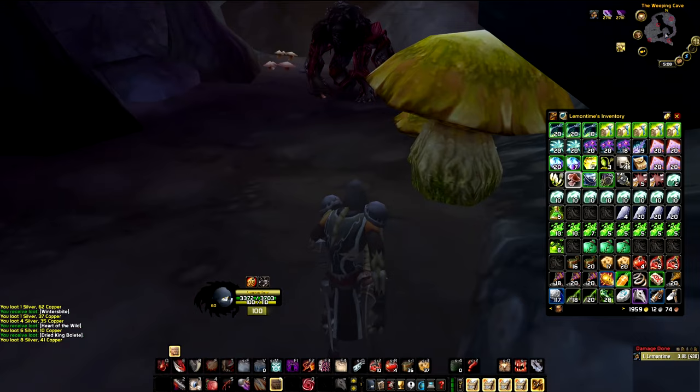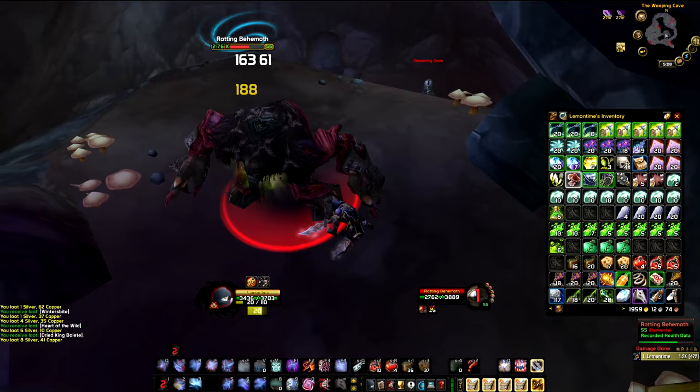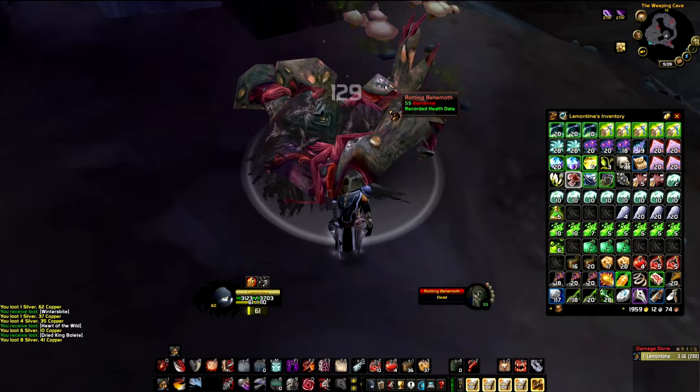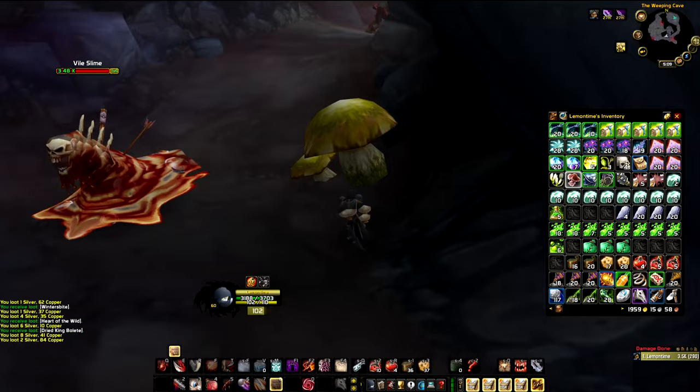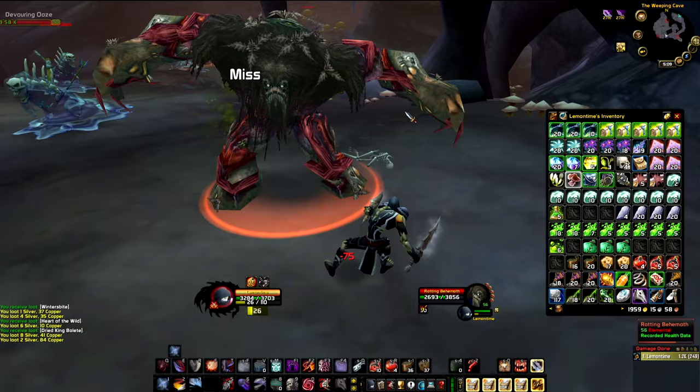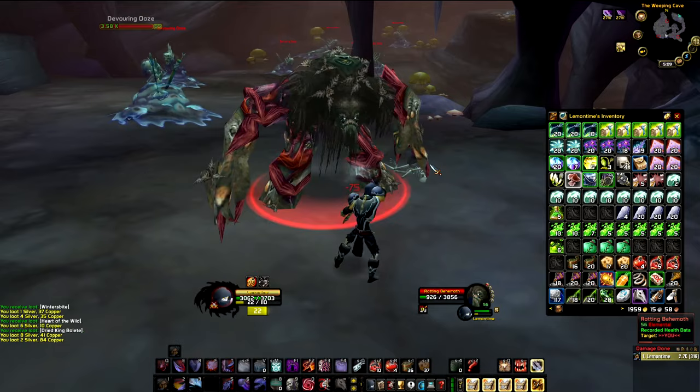Maybe we get lucky today while filming — I usually get rare items when recording. The problem here is with the Slimes. The Fire Slimes are easy to kill, but the Devouring Slimes spawn five little Uszlings when they die. As a Sub Rogue I don't have AoE spells, but as a warrior or other classes you can dot them and they die pretty easily — they only have about 1k HP. Make sure you kill the Slimes so you can spawn more Behemoths and Decaying Horrors.